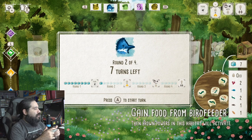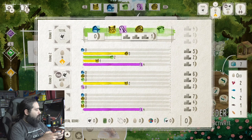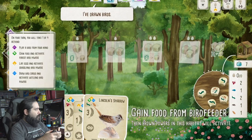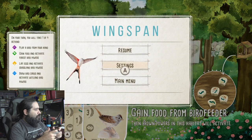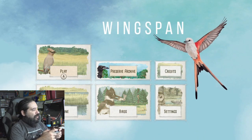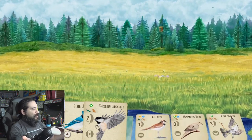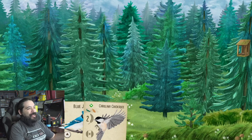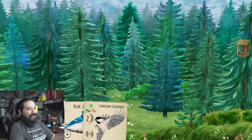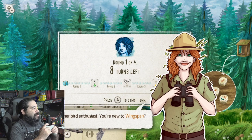I think what we should do is exit the game and figure it out in the tutorial — maybe that will be the best bet. Play tutorial. Let's see what we can do. I went in blind. This game is a lot more in-depth than I thought, which is a good thing — that means there's a lot of content. Another bird enthusiast — you're new to Wingspan.